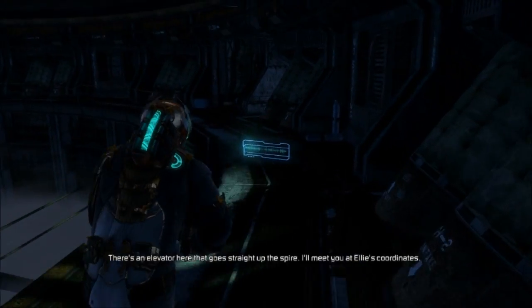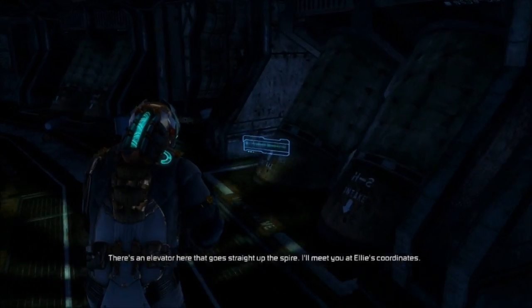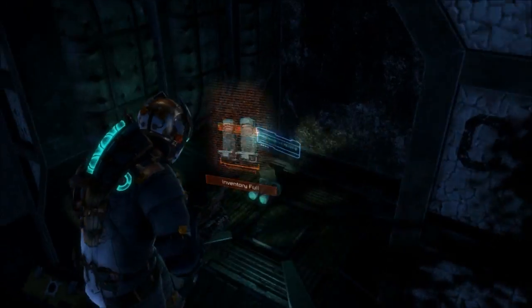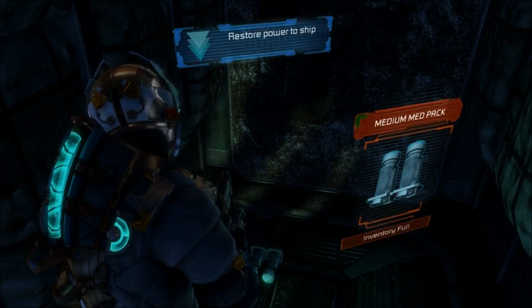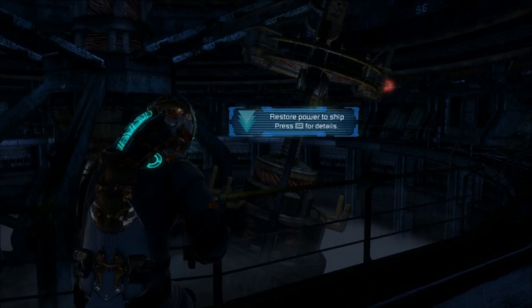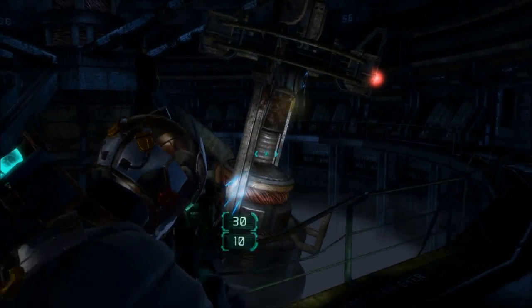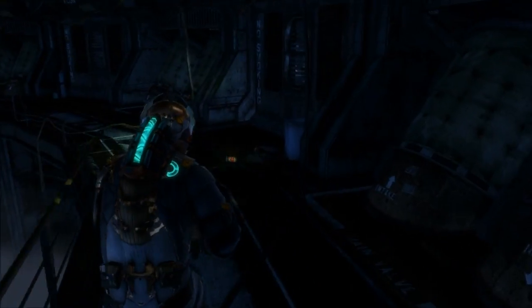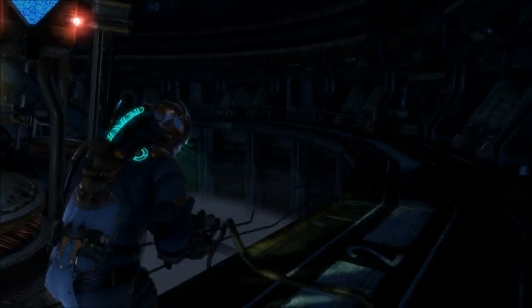Alright, what about you? There's an elevator here that goes straight up the spire. I'll meet you at Ellie's coordinates. Nice. Some health med kits over here. Okay. This thing looks awesome. You can see the copper windings and stuff like that. Just looking.